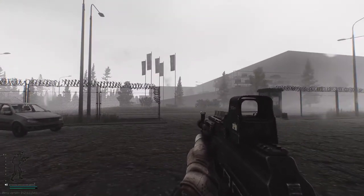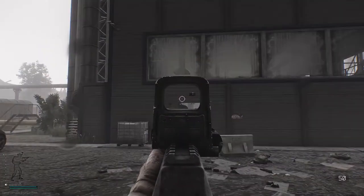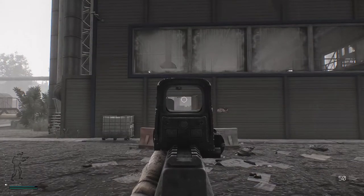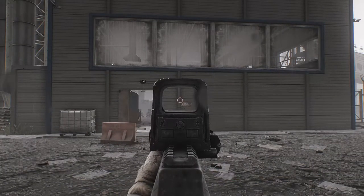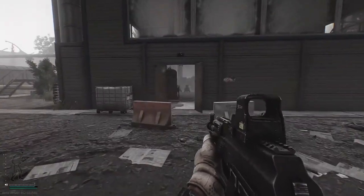Here we are on Interchange on a pretty miserable day indeed. We're at the power station at the moment — this is just one of many good areas to find F-Con. I don't think there's one specific best place to go find it. Let me head inside and show you what we have here.